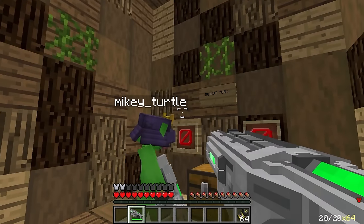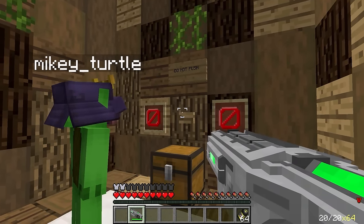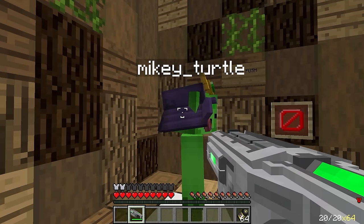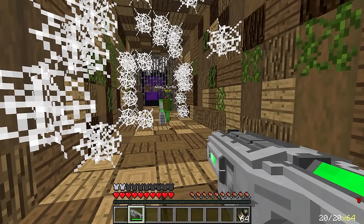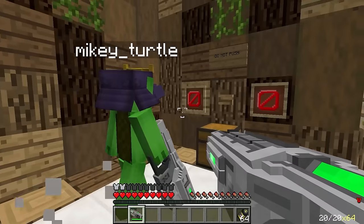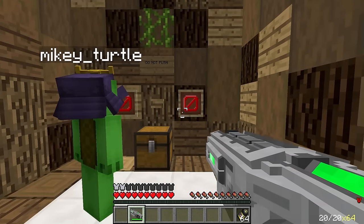Hang on — for some reason, this button really stands out to me! Push it! Maybe it'll open all the cages and we can save the villagers! A button to save the villagers? Do you think it'll open the iron bars? Yeah! Maybe that's how we clear the quartz house! But it says do not push — as in don't touch it!